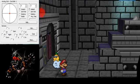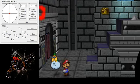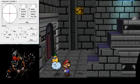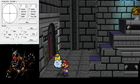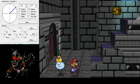Hey everyone, it's GigaDB, and I'm going to show off the Catalyst trick in Chapter 8. This is the last trick of the game, and some may have a lot of trouble with it, so I'm going to show it off.